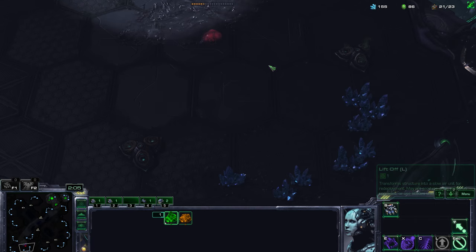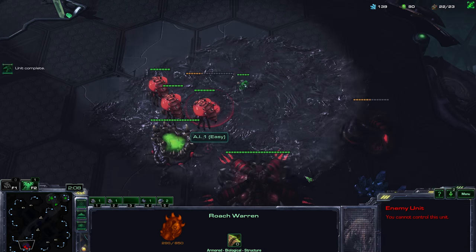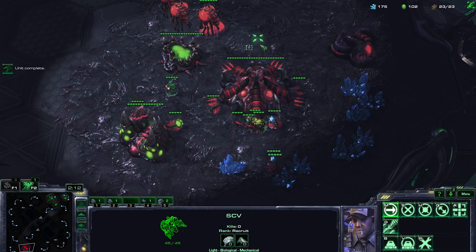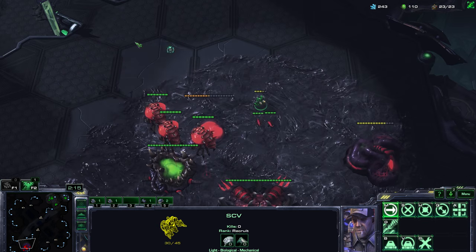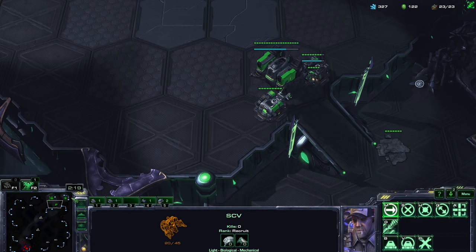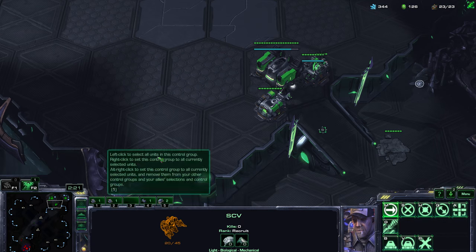When scouting, we're mainly looking out for one thing: has our enemy taken any gas yet? As we can see, he's already taken one gas a while ago and is now taking his second gas. Obviously it's an AI, and what he's doing is pretty suboptimal.